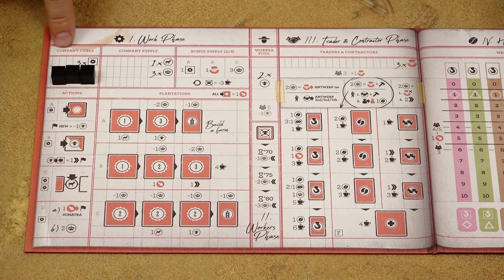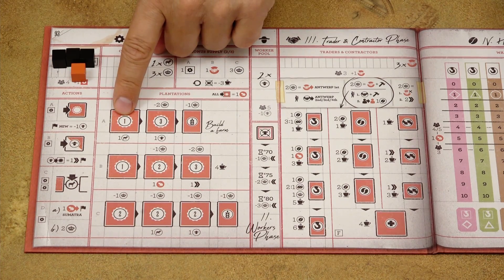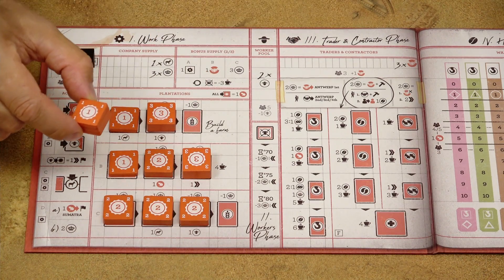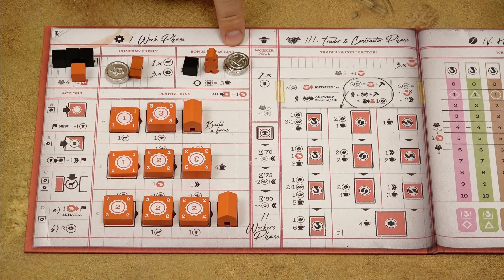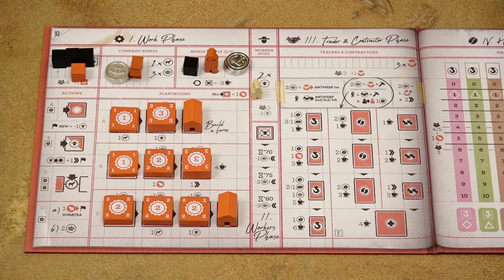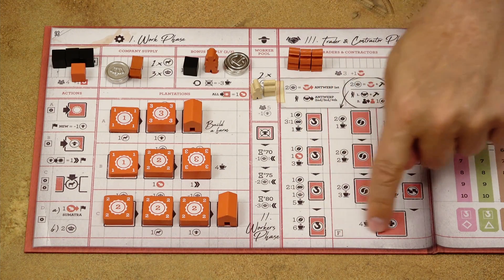On your player board, place three black cubes in the company cubes area. Only in a four-player game, also take the cube of your color and place it in this area as well. Place the depicted plantations and farms on these spaces in the plantations area; for the moment, keep all remaining plantations nearby. Place three coins and one donkey in the company supply area. Then place three additional coins, one trader, and the remaining black cube in the bonus supply area. Place two workers in the worker pool — in a five-player game, place only one worker. Place three traders in the traders and contractors area — in a three-player game, place one additional trader.